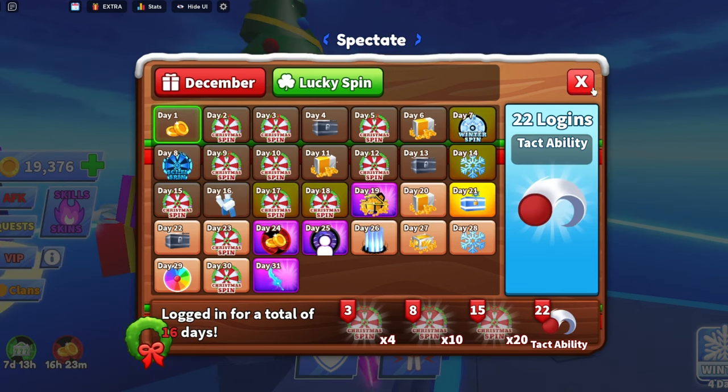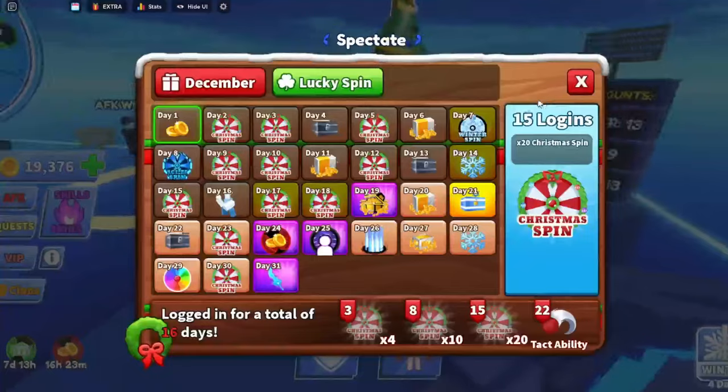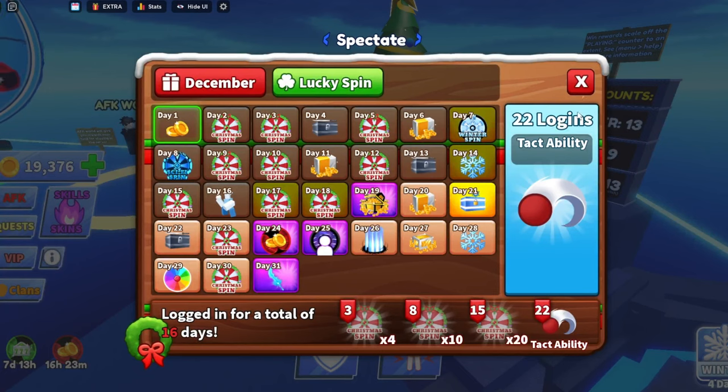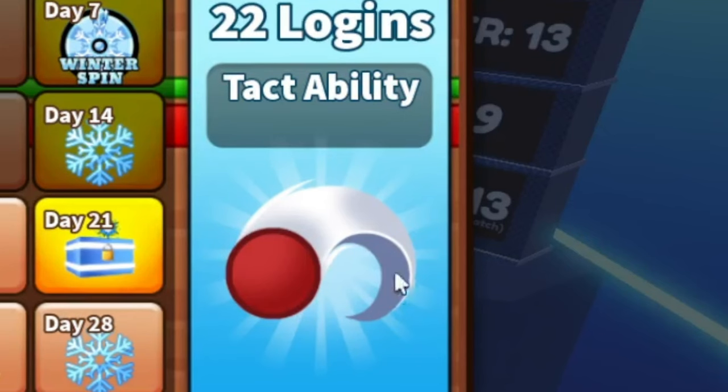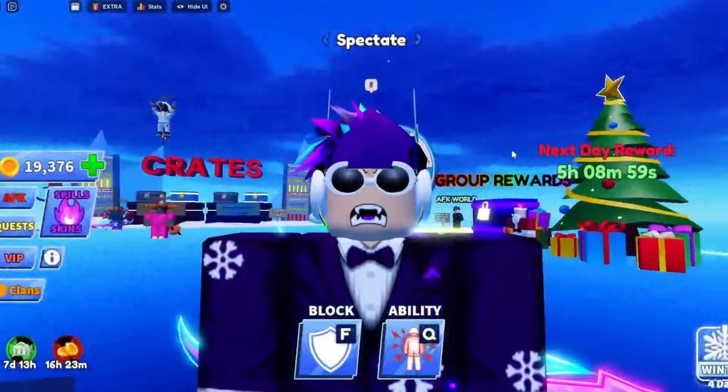We're currently at around Day 15 to 18, and not all of us log in every single day. But once you talk to Santa on Day 22, you get this ability called Tact. When you look at it closely, it looks like just a curved dodgeball. I'm going to tell you why I think this is the most useless ability coming to the game.